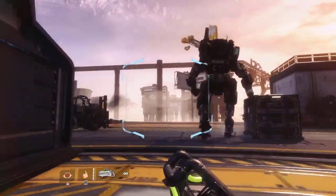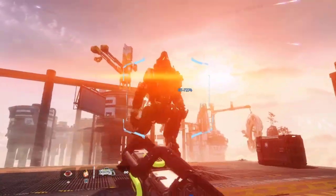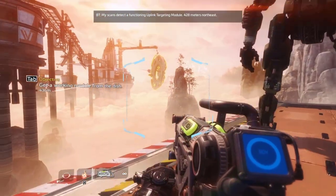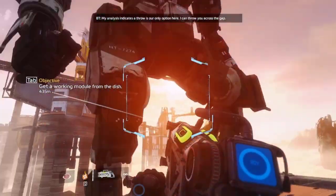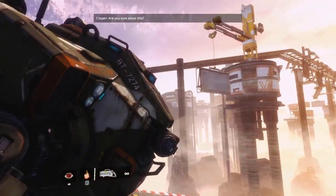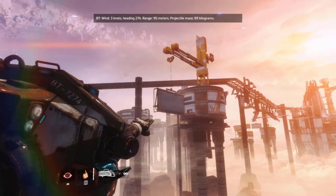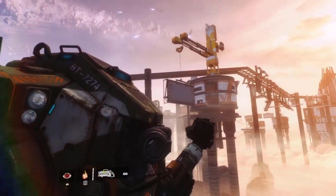They won't let you walk with BT for this part, mostly because BT is going to do an awesome thing here. BT scans and detects a functioning uplink targeting module 428 meters Northeast. His analysis indicates a throw is our only option. He says he can throw you across the gap — he was not designed to be a softball pitcher, but his programming is open and flexible, deploying tactics from lacrosse, football, playing catch, throwing garbage with a dustbin.